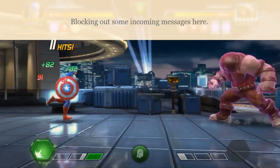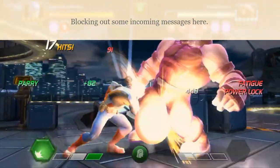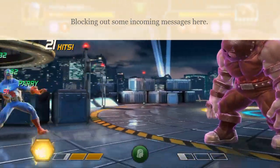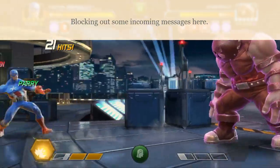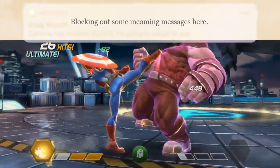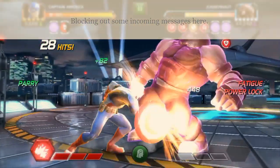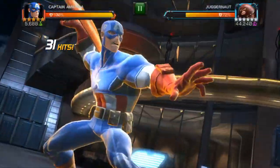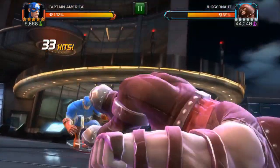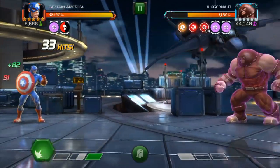Basically you parry and wait, and make sure that when you parry you go in with an attack only when you get a power lock. Not every parry will give you that power lock. If you get the power lock, great — go in with your combo. If you don't, just be patient. This requires a lot of patience. Don't let him use his specials. If you have a power lock and a special three, use it — it does the most damage and gives him the most power stings.